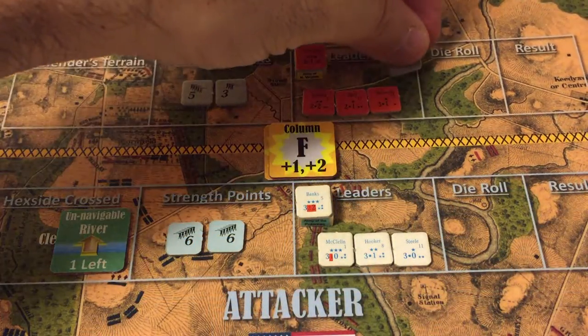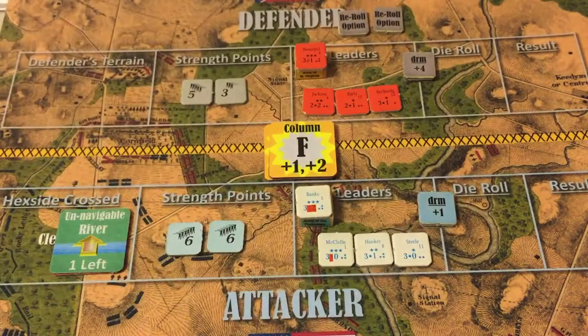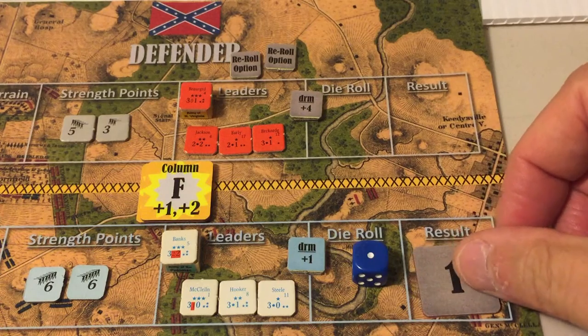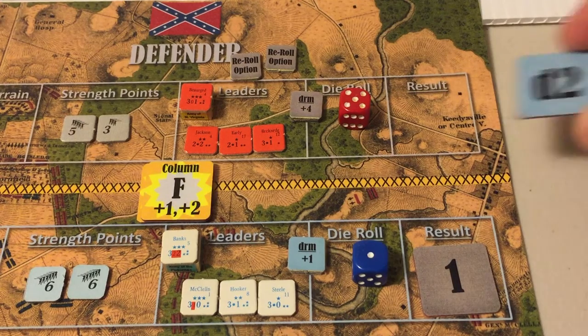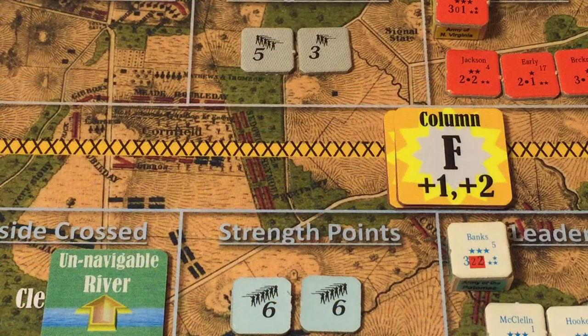Banks gives the Confederates two re-roll options. The Confederate subordinate leaders provide a plus four die-roll modifier while Union subordinates only add plus one. The Union force is large with twelve strength points; the Confederates with eight are a medium force. Rolling for the Union: result is a one, modified to two — the Confederates lose one strength point. Rolling for the Confederates: result is five, modified to nine — the Union loses two strength points and is demoralized. The Confederates choose not to use their re-roll options.